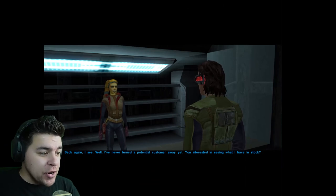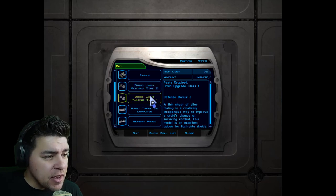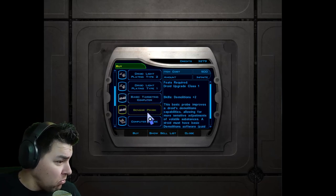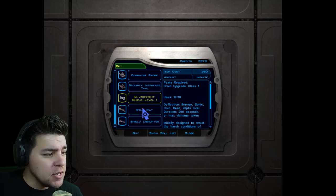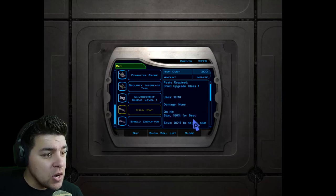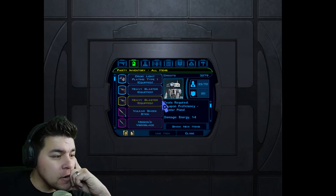First things first, we're going to check out the droid shop to see if we can help T3 out with some better gear. It looks like we have options — basic targeting, light plating, defense 3, defense 4, basic targeting computer, sensor probe, demolitions plus 2, computer use, security, deflection energy, sonic cold, heat — so that's an elemental shield. Stun ray and shield disruptor — stun 100% for 9 seconds, DC 15 to negate stun. That might be very good. Let's see what we're rocking right now first.